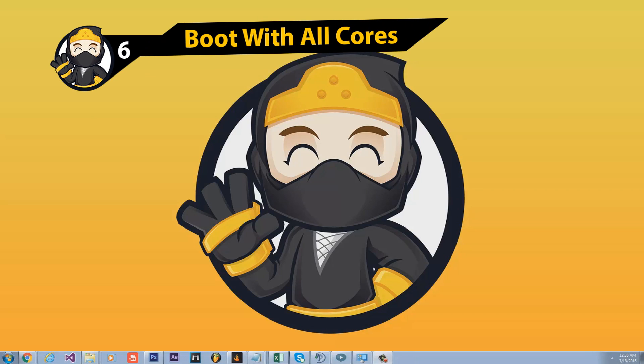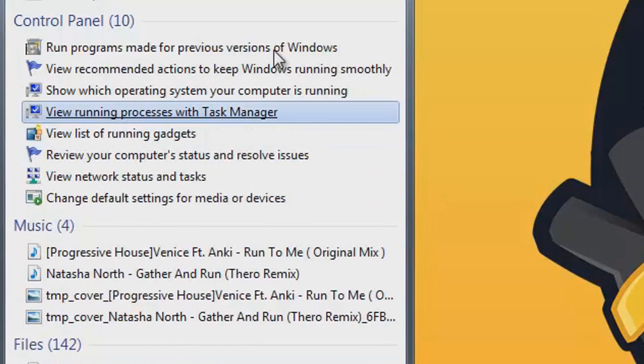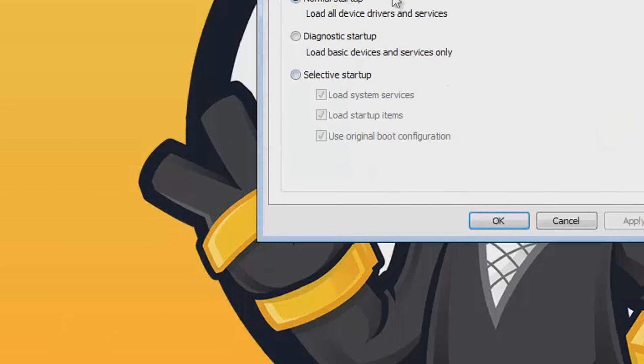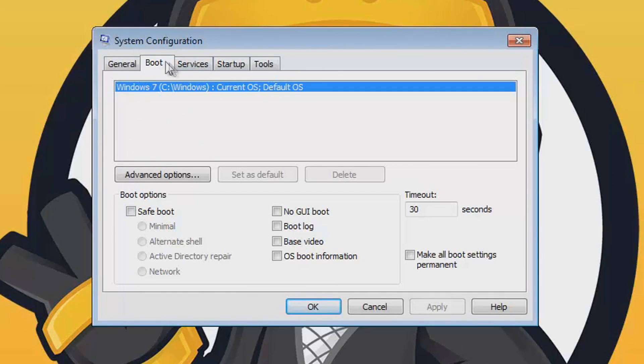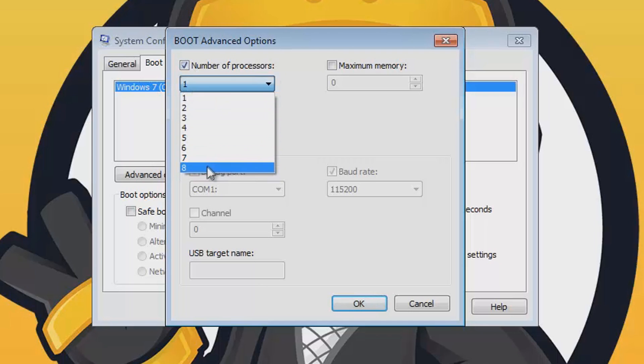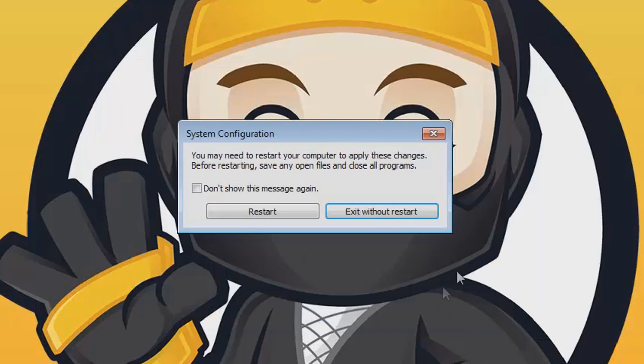The next method is to make sure your computer boots on all cores. Hit Start, type in Run, click on Run, and type in msconfig. Click on Boot, then hit Advanced Options. Enable the number of processors check mark and set it to eight, four, or however many cores your computer has. Hit OK, hit Apply, click OK, and then restart your computer. All these steps will be in the description.